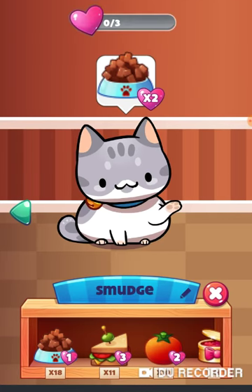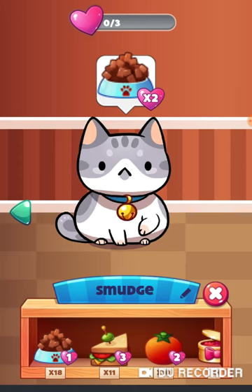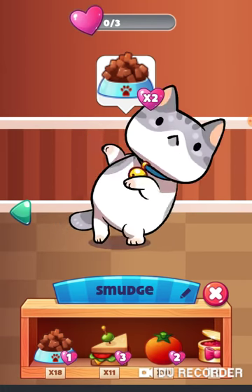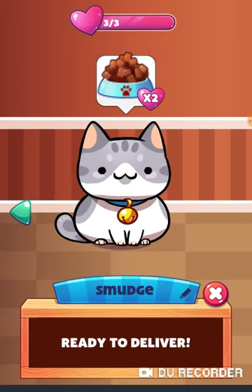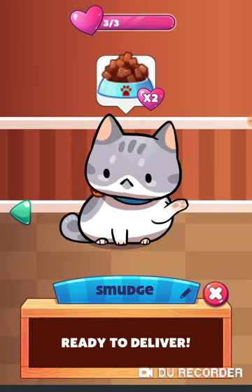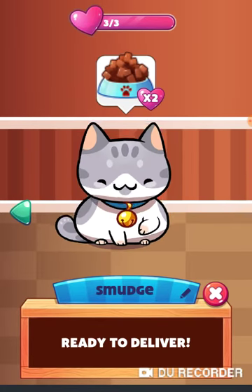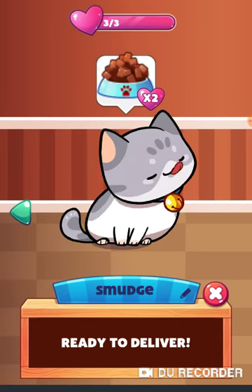In the game you get to feed your cats whatever they ask — you gotta feed them and apparently they'll eat any kind of food. So let's say I give them a sandwich. Smudge wanted a sandwich. At the beginning of the game you get three different types of cats: Smudge, Boots, and Molly. I'm just doing a review based on my opinion on the game.